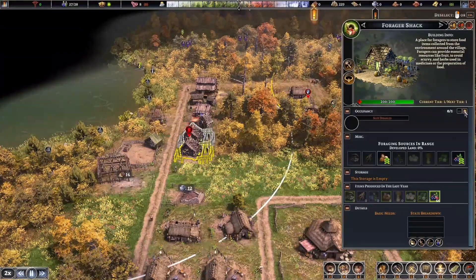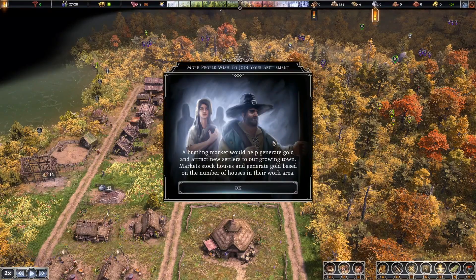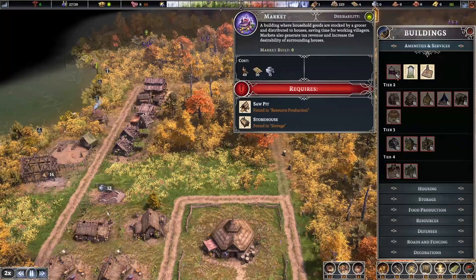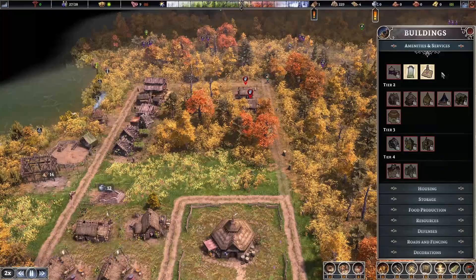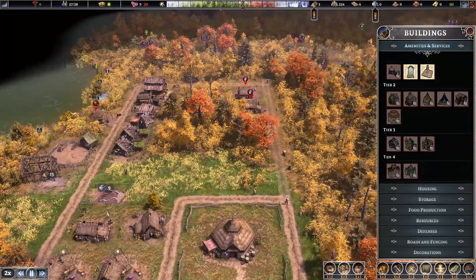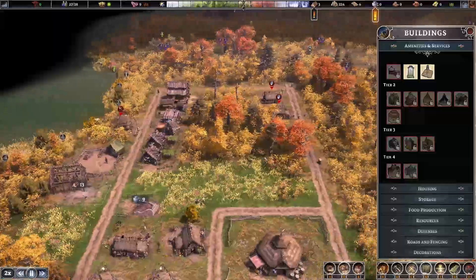I'm going to get this forager shack going again since we got the extra settlers — hopefully they can grab some herbs. A bustling market would help generate gold and attract new settlers to our growing town. Markets stock houses and generate gold based on the number of houses in their work area. That's going to be the next task — getting a marketplace. It's a tier one item, so we could unlock it soon, but the prerequisites are the sawpit and the storehouse. We just got the sawpit and the storehouse is almost done.